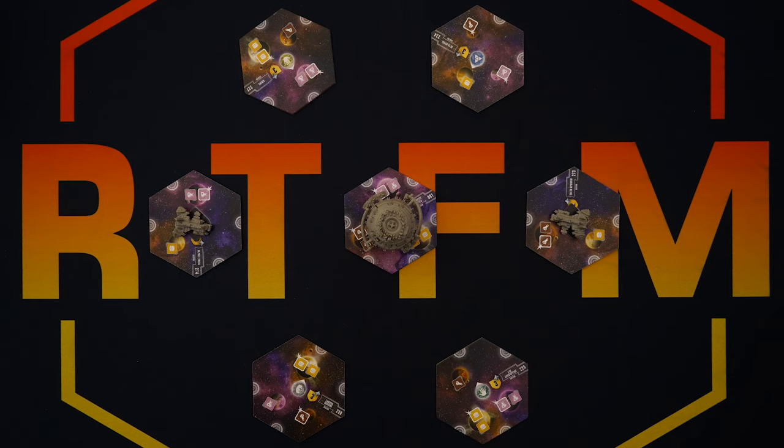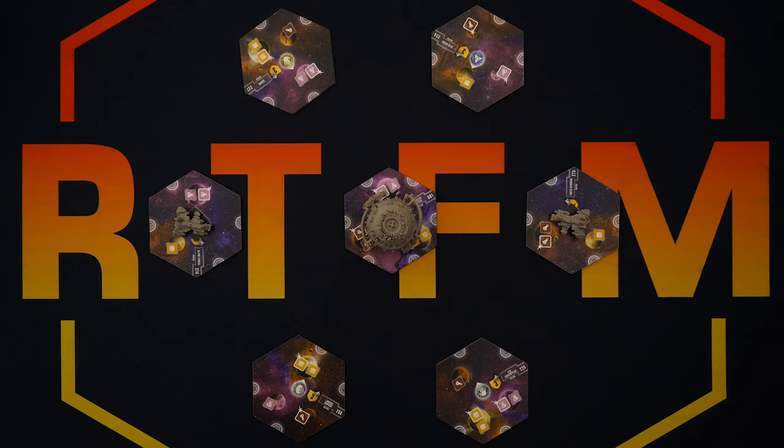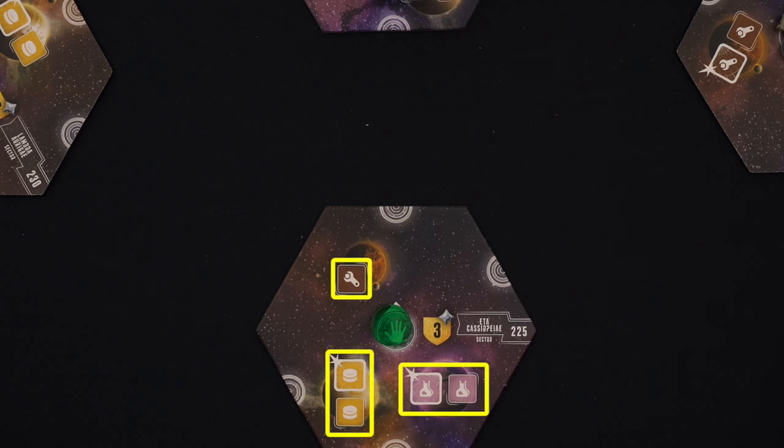Your faction board will show your starting resources in materials, science, and money, so match that on your resources track. You'll get three or four colony ships depending on your faction, which you'll keep nearby. If you're playing an alien, you'll see a few other symbols referring to any special abilities or conditions you may have, which are all detailed in the rulebook. Each faction also has a starting sector, so let's look at the map. Since we have a four-player setup going, two pairs of players are near each other, separated by Guardian Worlds and the big scary GCDS at the center. Different player counts will obviously have different setups, but there's always going to be a lot of empty space.